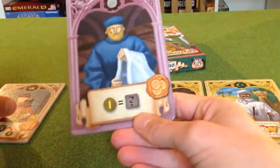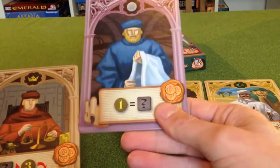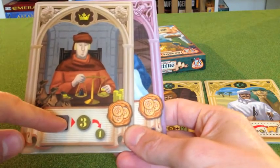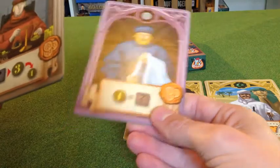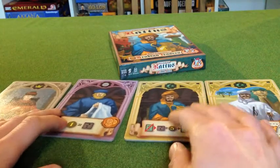These two cards are just related to Mercatus, really. This one lets you buy an extra goods token for a coin on your turn, and this one means that when you sell, other players are going to take a cut of what you earn. So they're quite useful, those two cards.